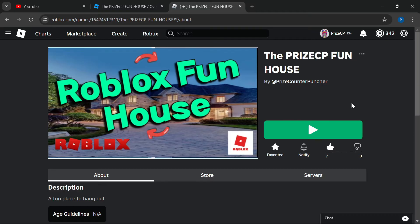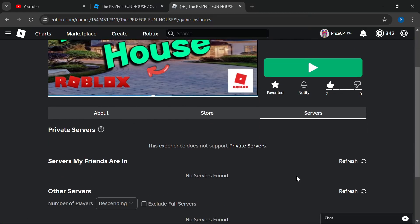Well, you can do that by creating your own private server. So when you're in a game like this one, just click on Servers. And on this page here, you should be able to create your own private server — that is, if the game supports private servers.